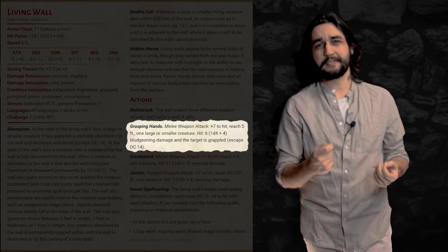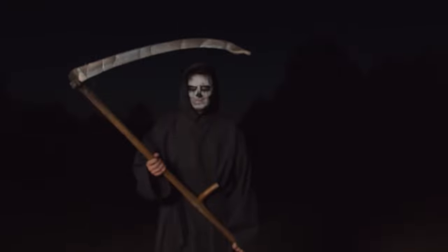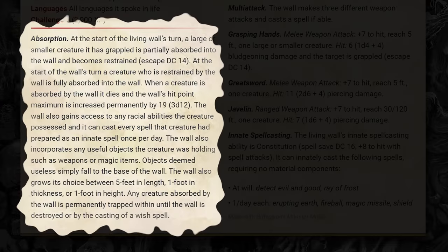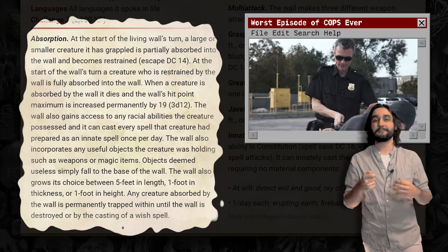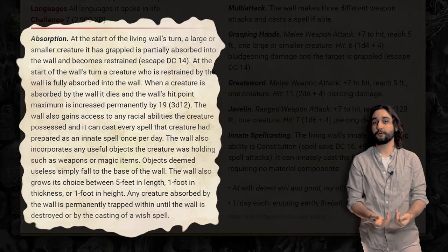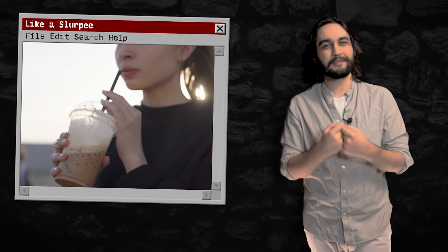I wanted our living wall to still have that ability to forcibly pull people into its form, but we also don't want it to be a simple case of — oops, you failed the saving throw and now you're dead. So this attack works in tandem with the wall's absorption trait, which states that at the beginning of the wall's turn, if it is grappling someone, that creature becomes restrained. And then if we go through another full round of combat, at the start of the wall's next turn, if it has someone restrained, that creature is then pulled into the wall, which kills them and incorporates that creature into its form. This is still really deadly, but there are a few stopgaps in place so that it isn't completely unfair to the players.